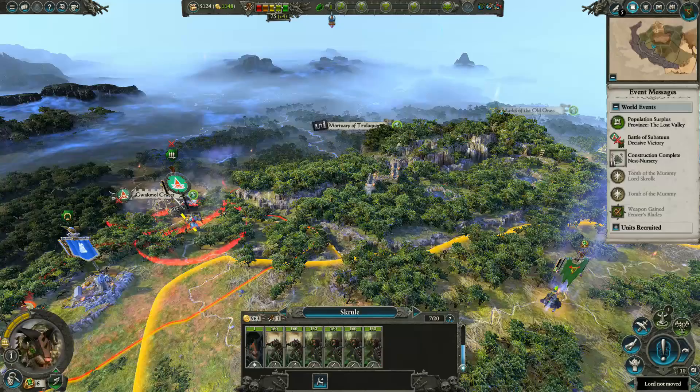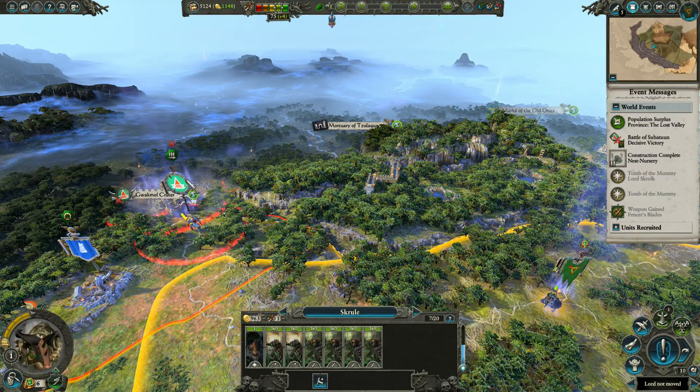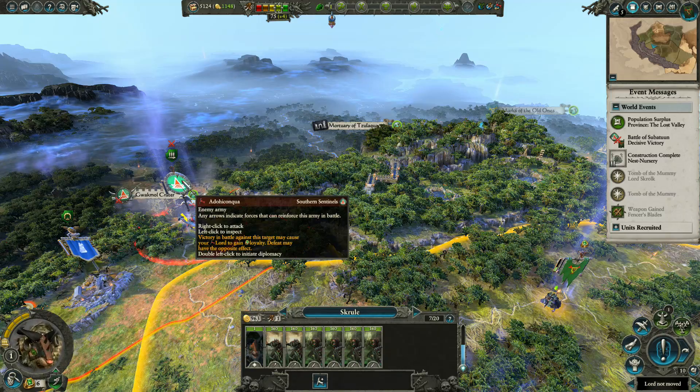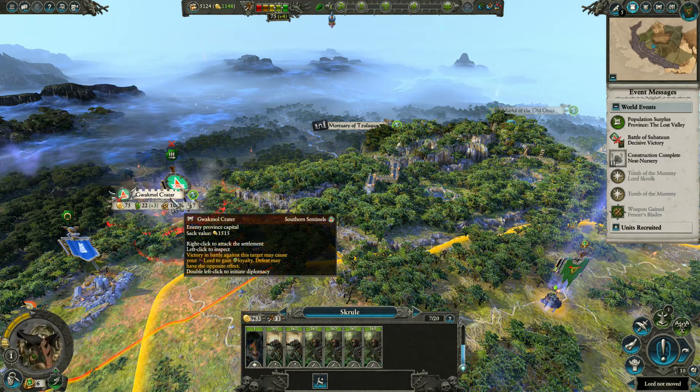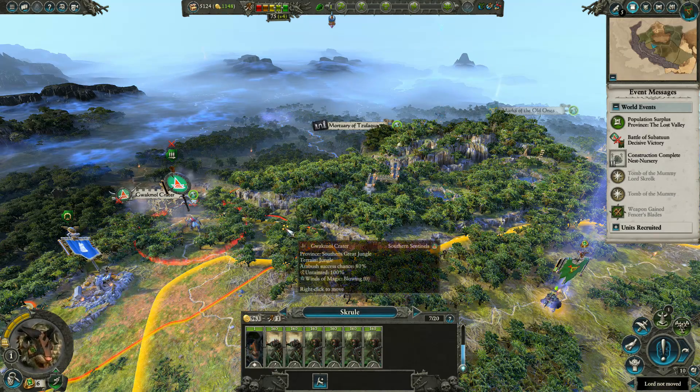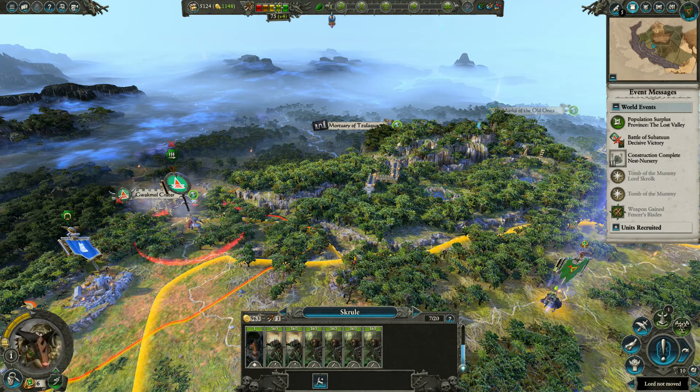I imagine they're going to have a bit of a fight. Wait a minute - I think the Southern Sentinels go first. So they're going to pull back, I would imagine, into the settlement and nail attack. Or maybe a siege.